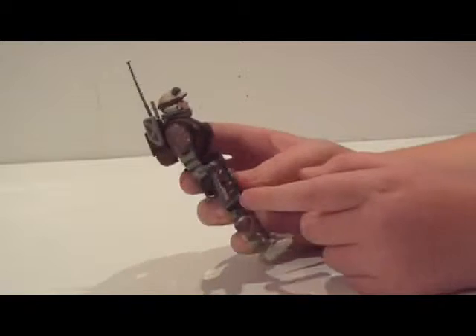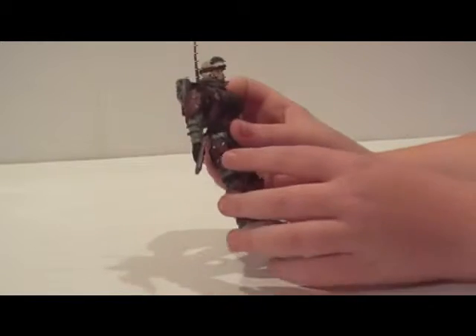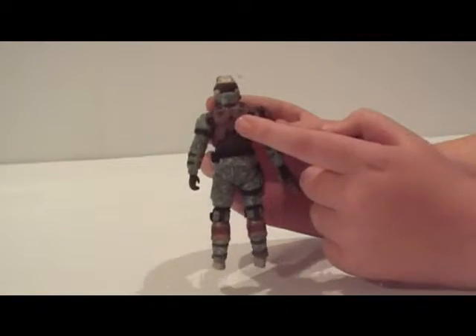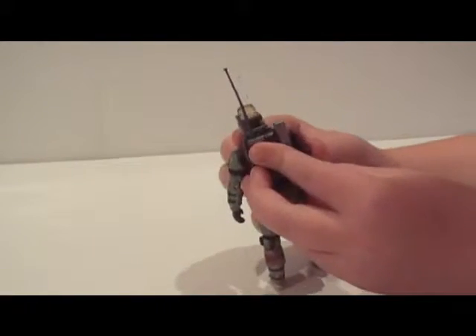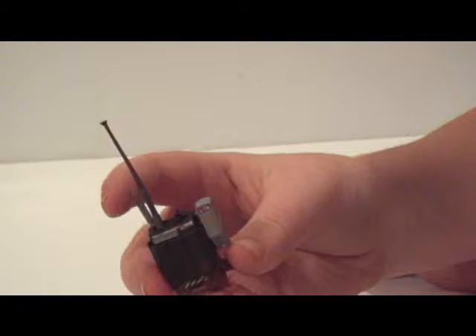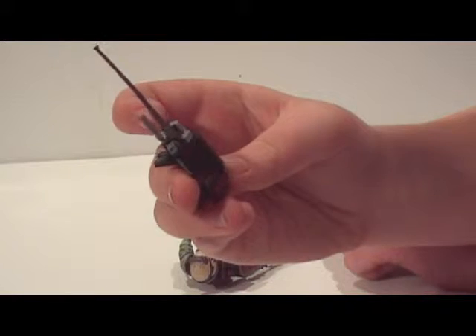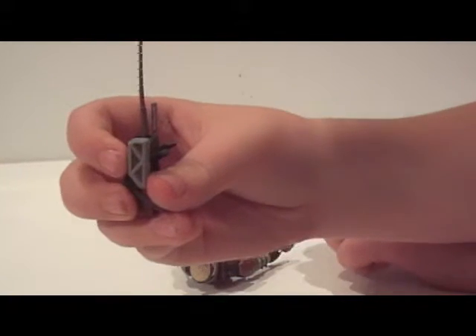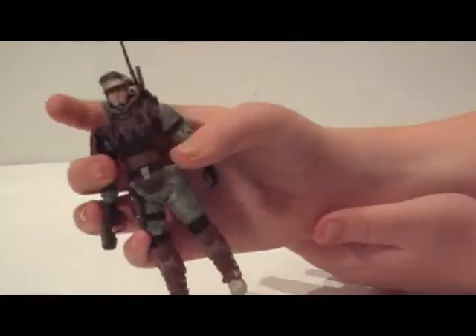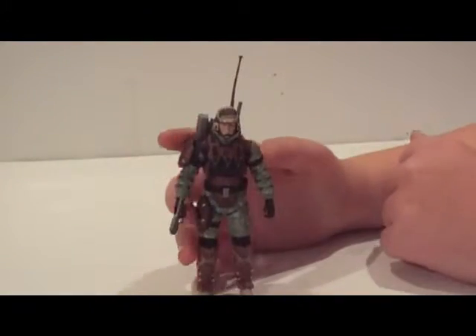It's got two peg holes - at least I think they're for the grenades. There's a peg hole here and a peg hole here, and it just goes in. I'll show you the bag up close - it's got some pretty good detail. That's the radio, and that's like a switch thing I believe, and this thing here I'm not so sure. Either way, he's got a good chest. As you can see, he's got one of these on here but the other one doesn't.